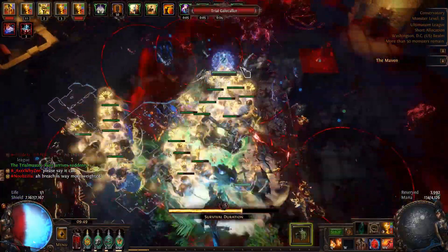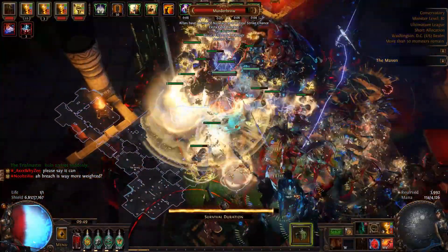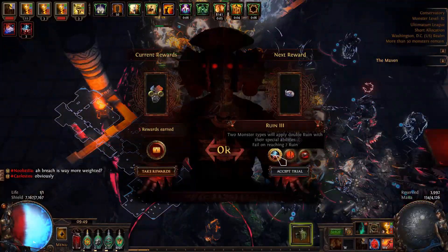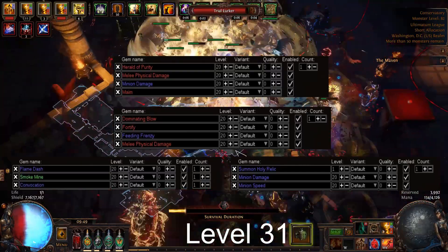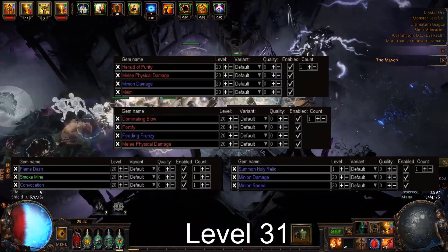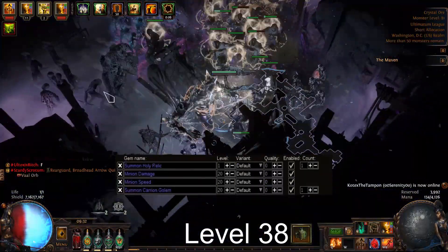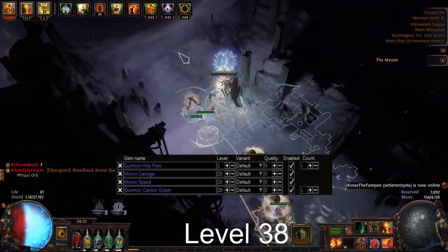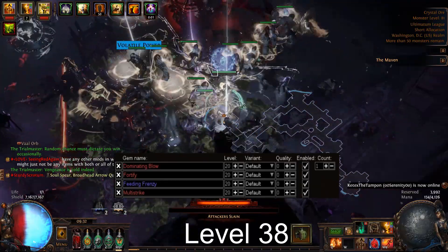At level 28, we will get Dominating Blow from Maramoa. Be sure to socket this into your equipment somewhere so you can start gaining experience. At level 31, we will make the transition into Dominating Blow. Make sure to complete the quest Fixture of Fate to get all the required gems. We pick up Summon Carrion Golem at level 38. If you have the links, socket this gem with your Summon Holy Relic to get more damage. You will also get Multi-Strike at this time.